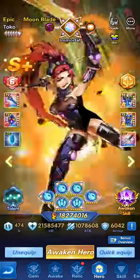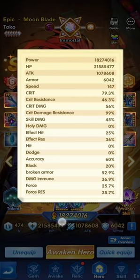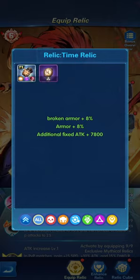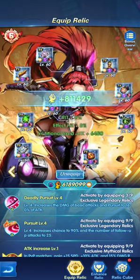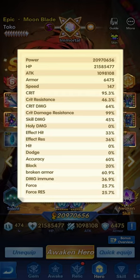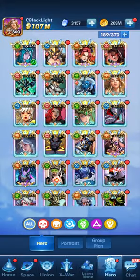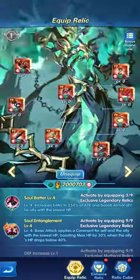We've added almost all of them. You can see there is an addition in the attributes, an addition in the overall power. Now let's add the remaining ones — one, two, three. That's a 6 million increase, which takes us to 20 million. It takes the critical to 95% and critical damage to 99%. So relics are important — you should start gathering them, adding them to heroes. You can see an example of nine relics here.